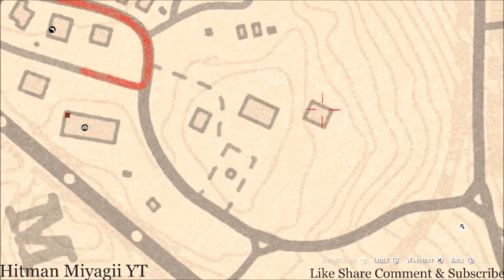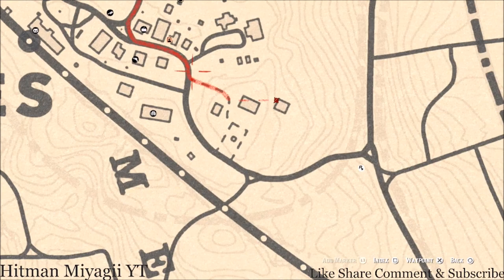Over here by this barn there are two items. One is a dig spot — that dig spot is a family heirloom, specifically an ebony hairpin. It's right beside a barrel, so when you come over here look for the barrel and then look right beside it — you should see a pile of dirt and then dig. On the other side of the barn you guys will see a tarot card — this tarot card is a Four of Cups, right here on a bench.